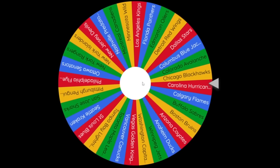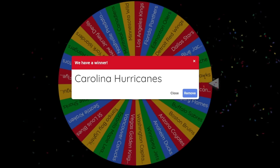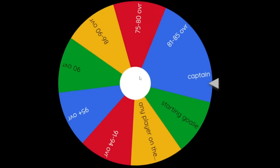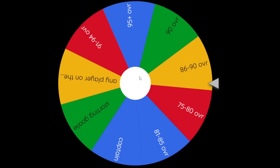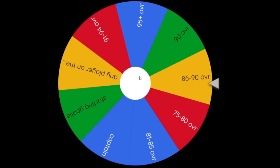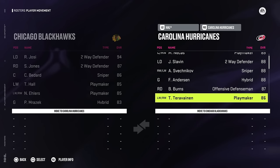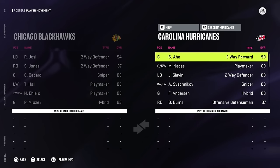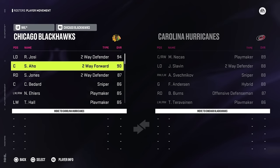We're going to land on the Carolina Hurricanes. Carolina - yes, sir. Let's go to the attribute wheel. We get an 86 to 90 overall range - that is a very good one to get. I've got to go with your mom's a hoe, Sebastian Aho, 90 overall centerman. He's going to slot in well next to Connor Bedard.